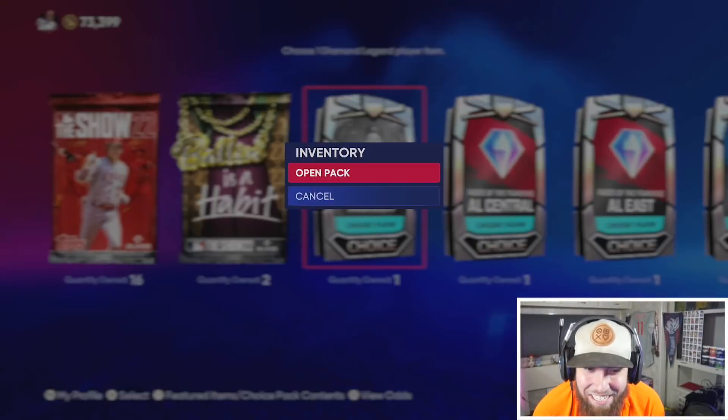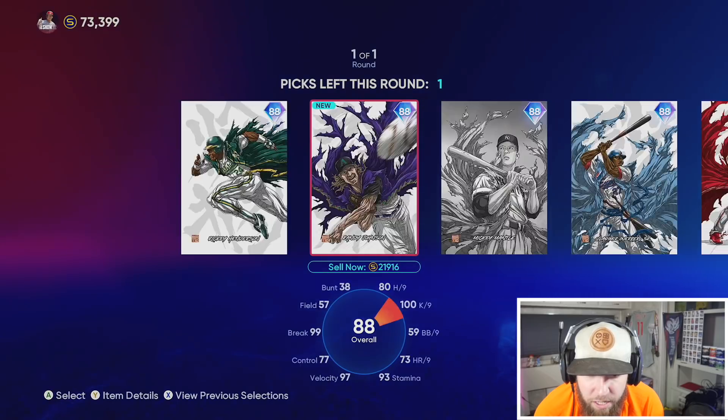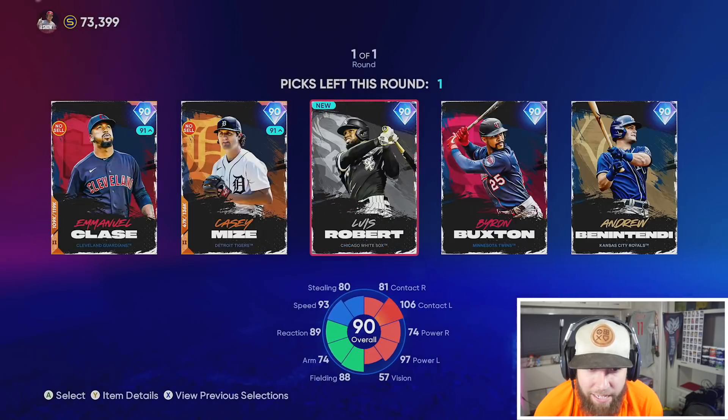Let's get to ripping, then we'll put maybe a player or two on the squad and a couple more on the marketplace, try and get a dub in rank seasons. If you enjoyed this video, make sure you hit that thumbs up. Legends pack — these cards are worth a little over 20,000 stubs a piece. We'll just take Chase Utley.